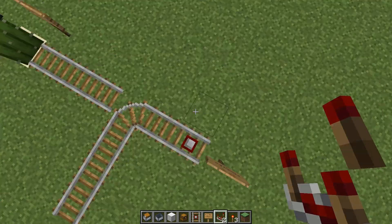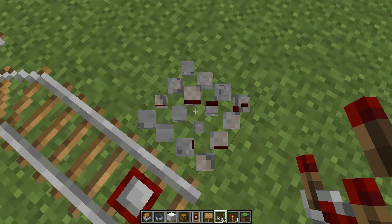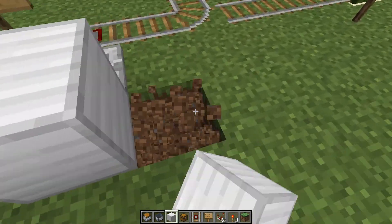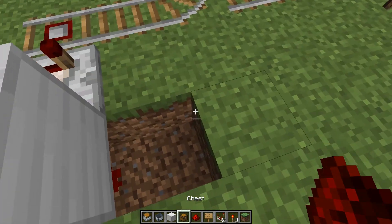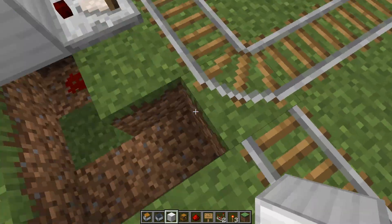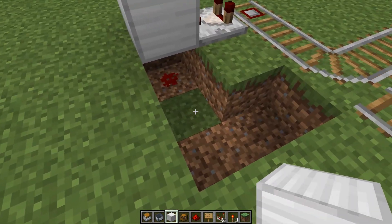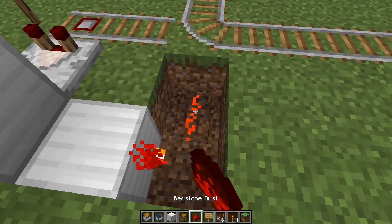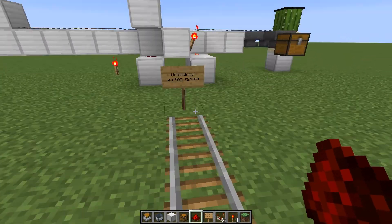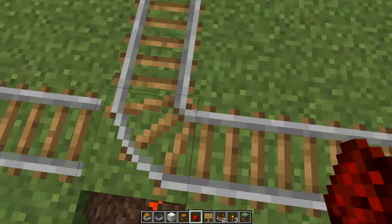So in order to get started with this, we're going to go ahead and start by placing a comparator right next to the detector rail. If it's one block lower, it won't work, so you have to make sure it is on the same level. We're going to go ahead and make the comparator go into a block with a piece of redstone dust directly under it, and this next part is situational. It completely depends on which way the rail is connecting, so if it looks something like this where it's connecting the inbound and the unloading and sorting system rails, you're going to want to put a block here with a redstone torch there and a piece of redstone dust to invert this rail.